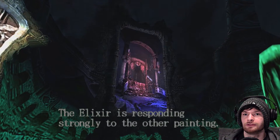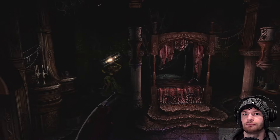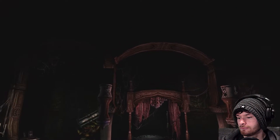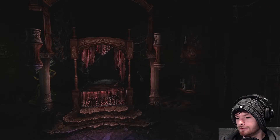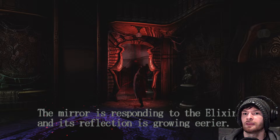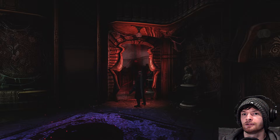The elixir is responding strongly to the other painting — obviously, because this led nowhere before. It should be around here. Oh look — opposite side. We've already got that one. So on the mirror world — I remember this one, it's kind of a pain to get to. 'The mirror is responding to the elixir and its reflection is growing eerie.' It has the ripple effect there — it has a texture but not the actual 3D effect.